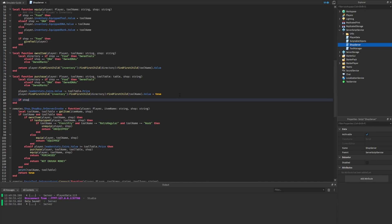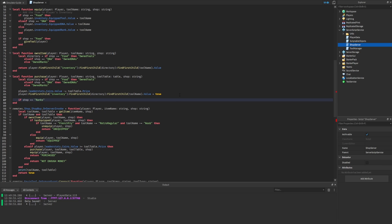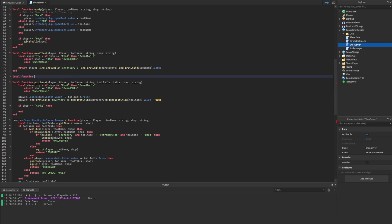Inside the purchase function we want to check if the shop equals 'ranks', so we'll know if the player is purchasing a brand new rank. Above this purchase function we want to create a new function — I'm going to call it 'rank_reset' because when I see that I know it has something to do with rank and also with reset, making it easy to debug in the future.